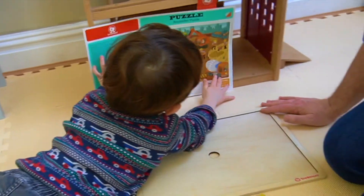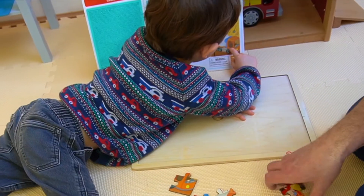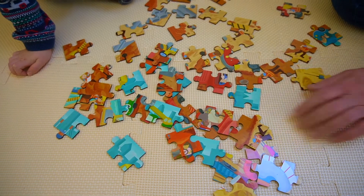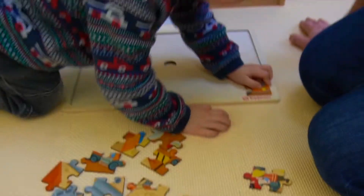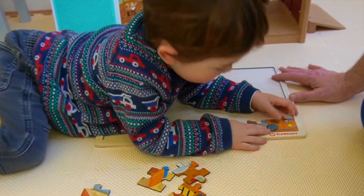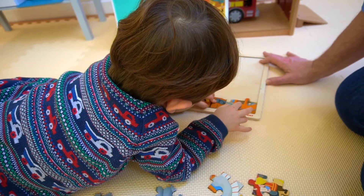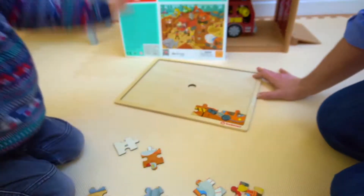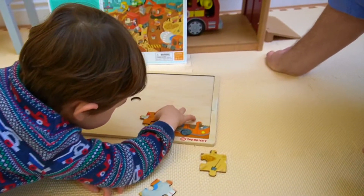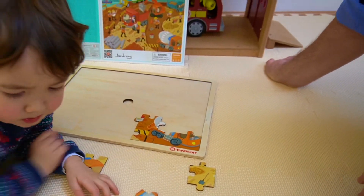48 pieces — okay, so that proves it's 48. Now let's turn over all the pieces. Which one do you want to do first? What colors are the cement mixer truck? All right, so we've got some orange. Let's go, let's start. Good — so we've got the base, that's the wheelbase of the cement mixer truck.